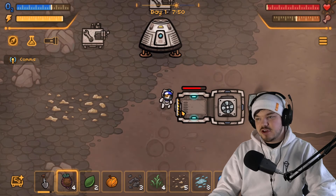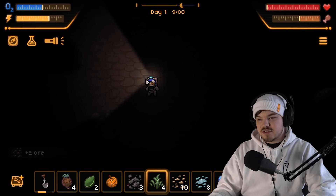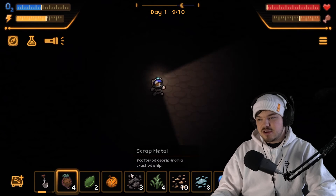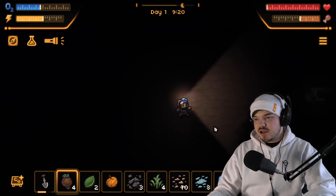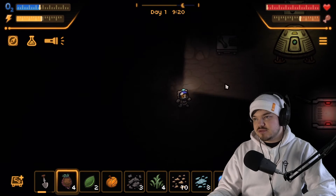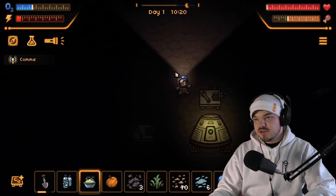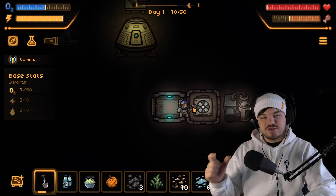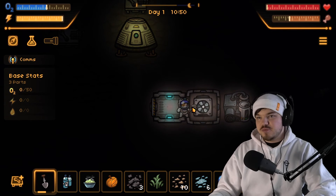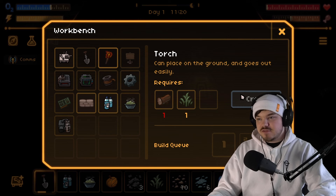Our hunger's getting too much — can we eat this? We can't. We need to go and make food. Let's go make some of those grass slops, or whatever it was called. Our oxygen and energy are going down very quickly. We need a bit of wood for some light — here's some wood. This game is stressful! As soon as you start losing energy on your suit power it just drains so drastically.